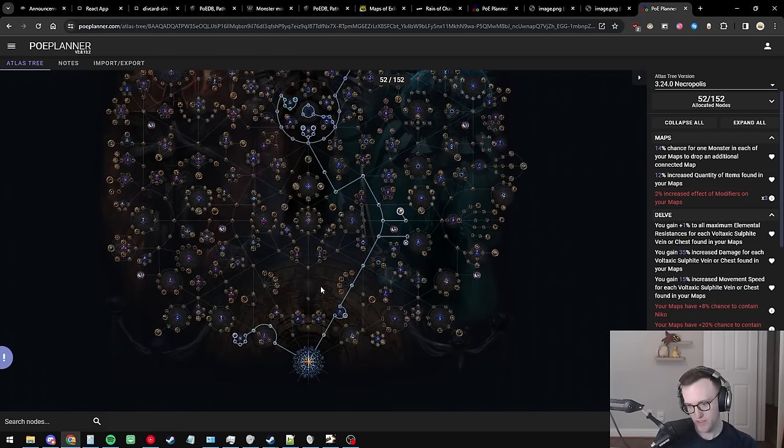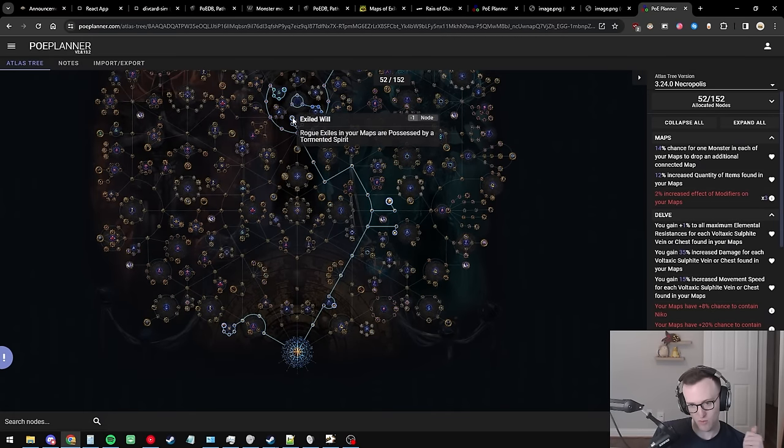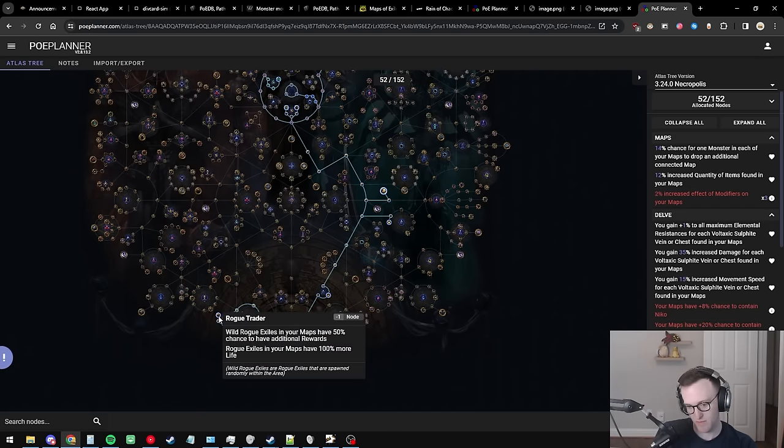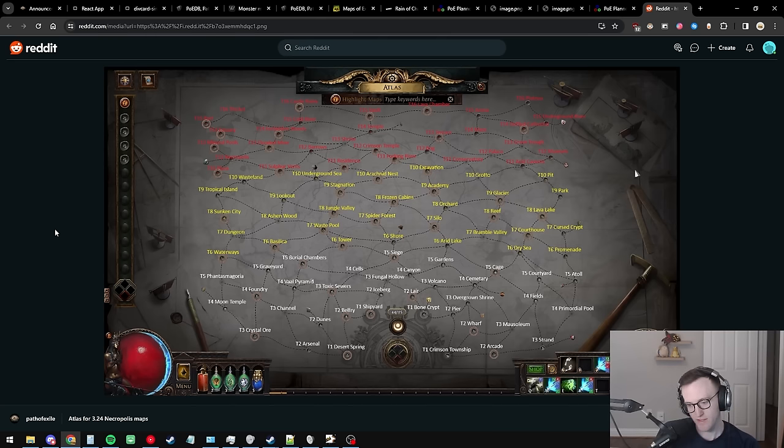Enough about solo strats — let's talk about the Ruckus team strategy. Very early on at 20-30 points you're doing Ruckus bare minimum: these 52 points with Unwavering Vision — 32 points total. You're grabbing Exiled Will, the Ruckus nodes to get a bunch of exiles on your map, Meticulous Appraiser for a bunch of rarity, guaranteed rewards, and quantity since all exiles are possessed by tormented spirits. This is the bare minimum to start dumpstering maps for Ruckus.